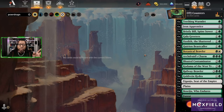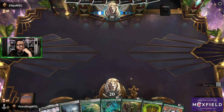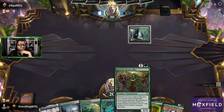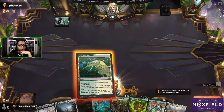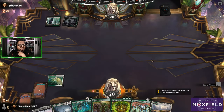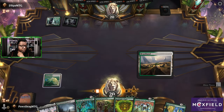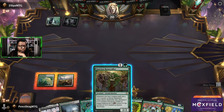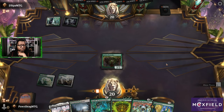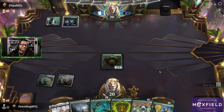If we have a brawler and play a hydra, the hydra basically comes in with double counters. Pay X and a green — call it four — but with a brawler that four becomes eight, with vigilance, trample, and haste. Don't know if either of these combos will happen, but maybe. We'll keep this starting hand — it's not bad. We can Beast Caller into Kadama and we've got a third green to play the Archdruid's Charm.